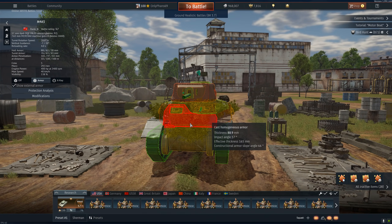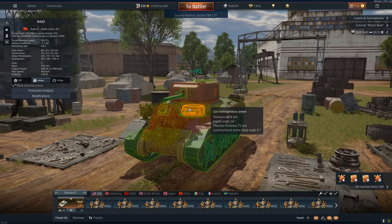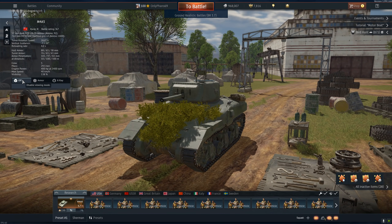This thing has absurd armor for the battle rating — probably the best in the game. 88 millimeters sloped at 66 degrees — what were they thinking? They should have carried that throughout the whole vehicle. The weak spots are the 50mm hatch and the cupola. We've enacted rule number four: bushes are a must to cover our weak spots.